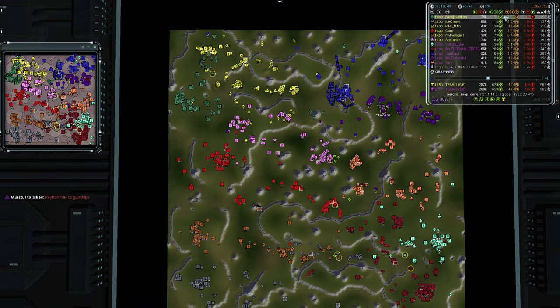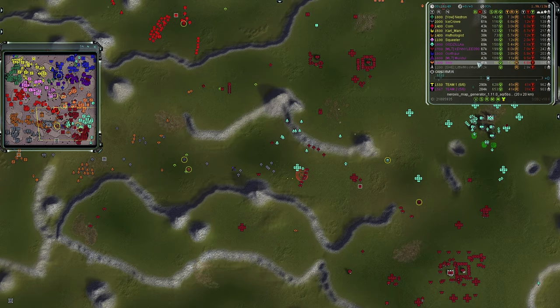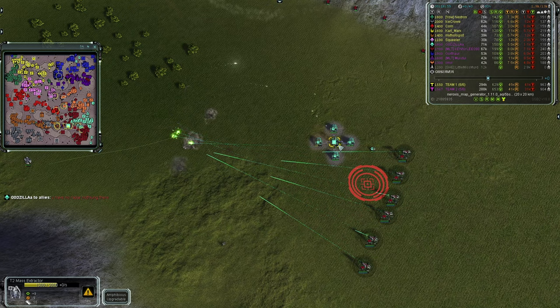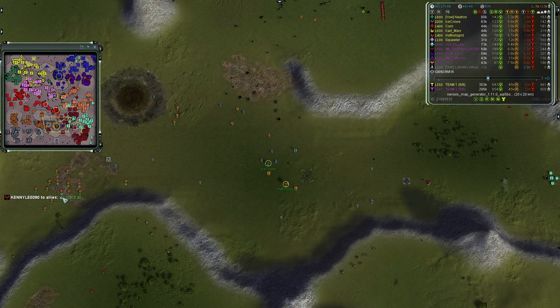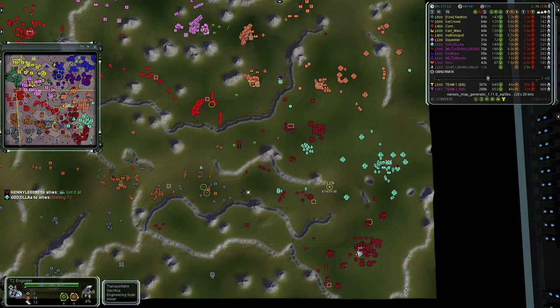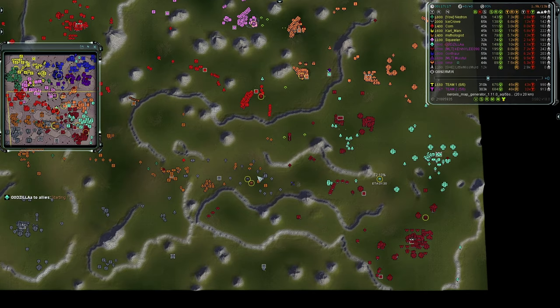The extra mass from dual bases does make a difference over time. Team One's artillery is spamming at Team Two's T2 mex — 1200 hit points left, one more shot would have done it, but a Harbinger saved the day. 'Lost it all,' says Kenny. They do have T3 sooner though, which could be the difference in killing off a player on the south edge.